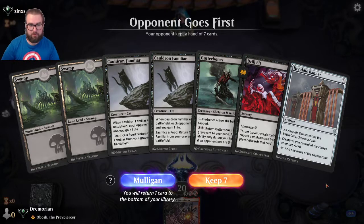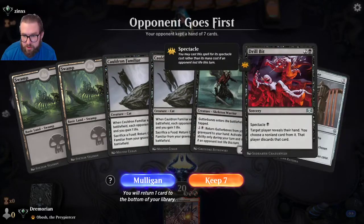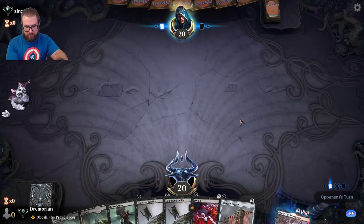We've got a two-lander: cats, Gutter Bones, Drill Bit available — this looks good, we'll keep. I'll lead off with Gutter Bones so we can activate Drill Bit on the second turn. Opponent is Zin Excess. Shocking for one damage.